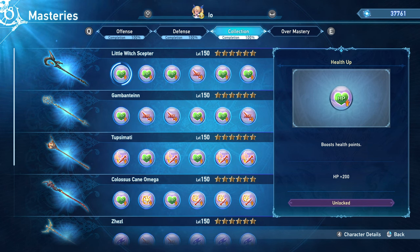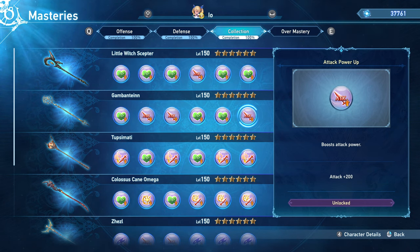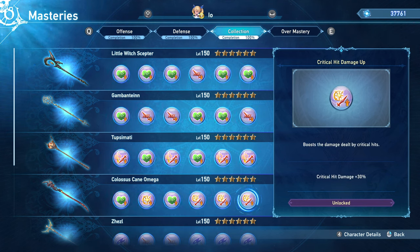For your weapon collection, I would say that you should go for the HP nodes in the Little Witch Scepter, which is the base weapon that you start with. And other than that, I would go for the Crit Damage nodes in the Colossus Kano Mega Tree, and then after that you can fill them out at your own discretion, because you'll have to max them all anyway to get your Terminus weapon.